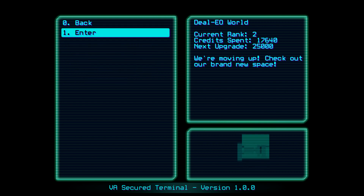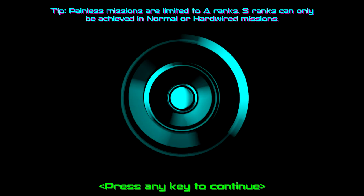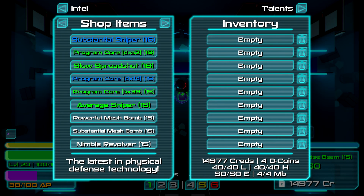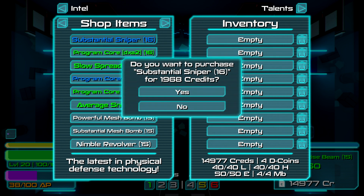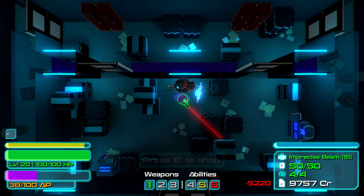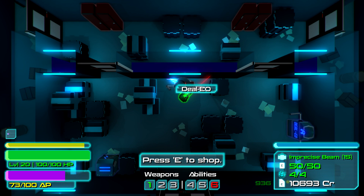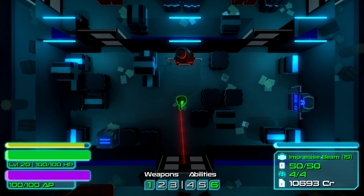There are upgrades for energy ammo, heavy ammo, light ammo, and mesh bombs. You can also enter the vendor world — the Dealio — and level it up by spending money there, which gives you higher rank items. It's a pretty interesting idea in general, but it translates into a very heavy grind. I have to go to the Dealio, sell weapons, buy new ones with saved credits — buying a substantial sniper for 2000 credits, selling it back — just to get enough credits to level up the vendor. At level 20 I expect level 20 items, but the vendor is at level 15 because it's vendor level 2 and needs to be level 3.